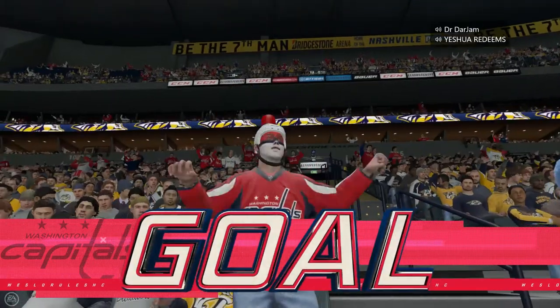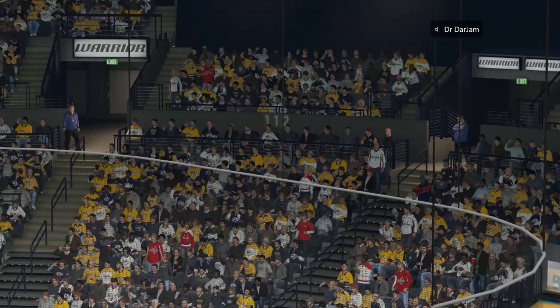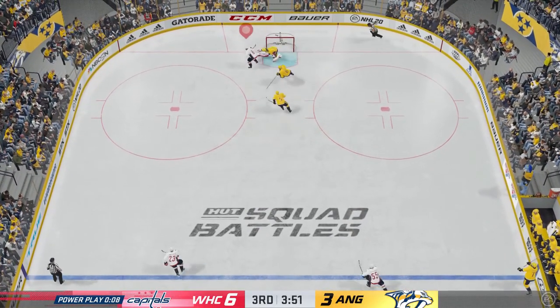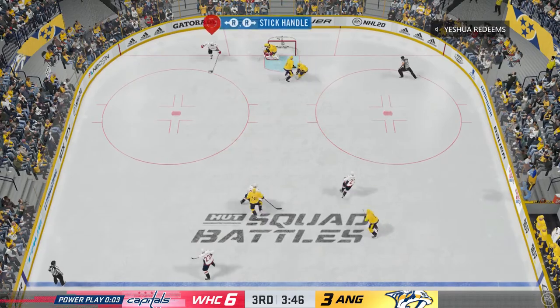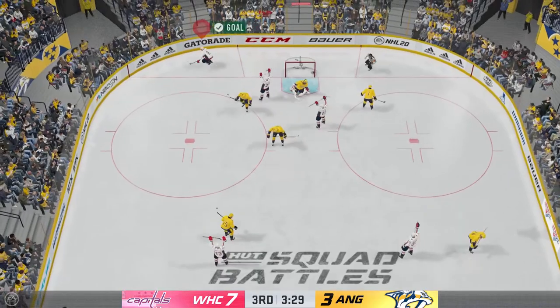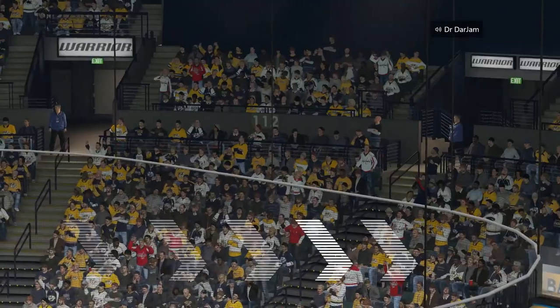We're already past that five-goal limit in terms of maximum points you can get, but we're still punishing this computer team. Ovechkin goes for the backhand, doesn't quite get it, so he waits, gives it across to Roenick — Roenick hasn't got an angle — backhand rebound, and Ovechkin puts it to the back of the net. 7-2 is the game now.